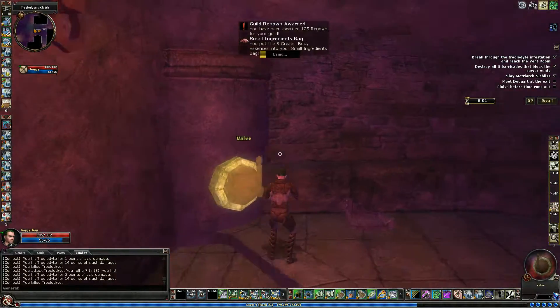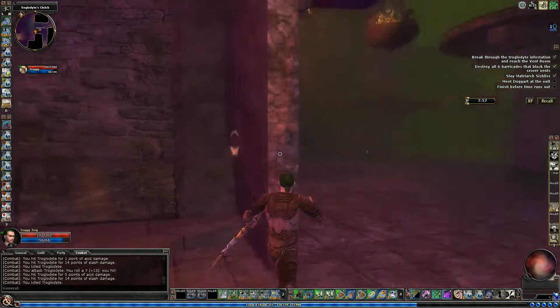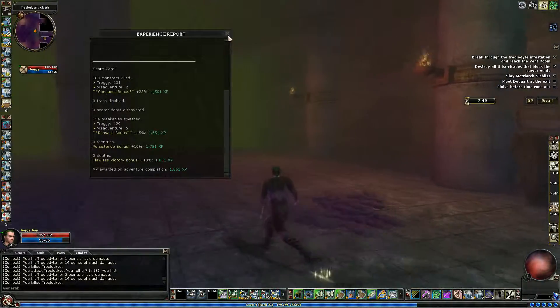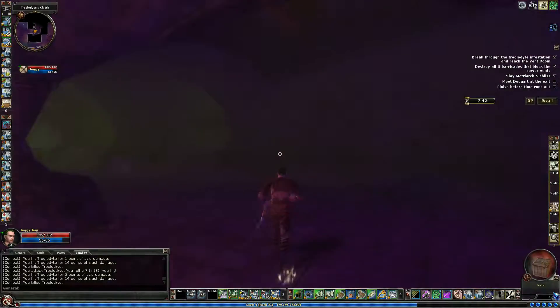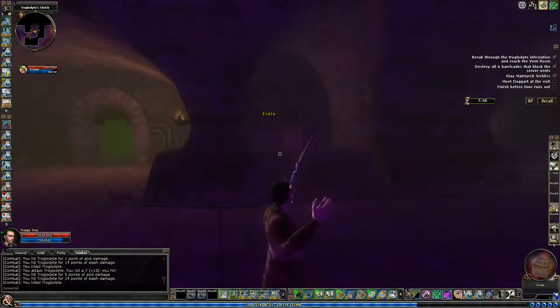Hopefully we'll get some scrolls so we can cast some higher level critters. We've got to meet Doggart at the exit and finish before time runs out. Conquest, breakables — pretty much everything. We can go over here; this door's open now. There are a few more breakables but we already have ransacked, so not a big deal.